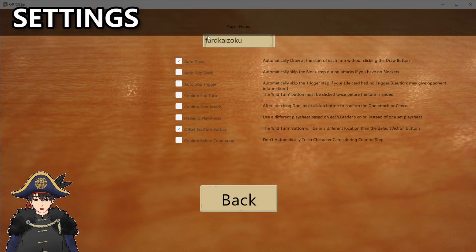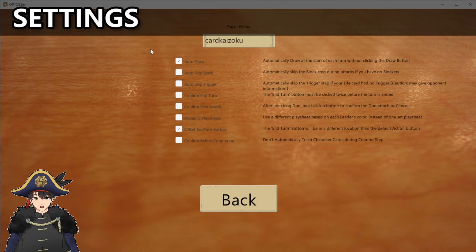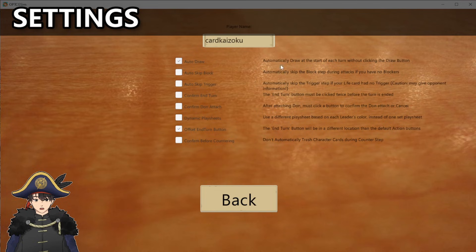You can go to the settings here and change your name — I'm Cardi Kaizoku. There are options that let you customize how your game flow plays. You can set it so that you auto draw a card each turn, or auto skip blockers if you don't have a blocker. Quality-of-life stuff like that — you can tinker around with it to fit your needs.